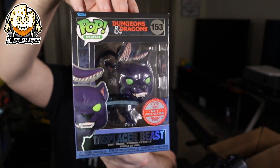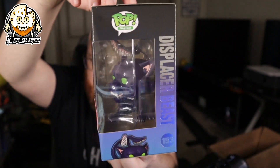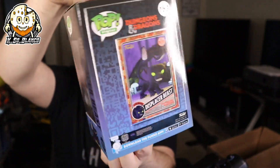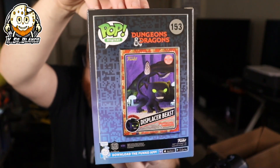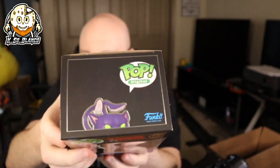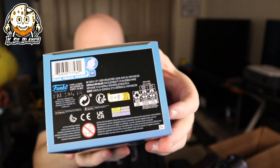So we got the Displacer Beast. 1,640 pieces on this one as well. There's going to be box dust on the window. That's a beautiful figure. There's the NFT on the back. Let's look at the top. This one doesn't look anywhere near as bad as the Demogorgon. I'm kind of disappointed I didn't get the entire line of the Dungeons and Dragons one.